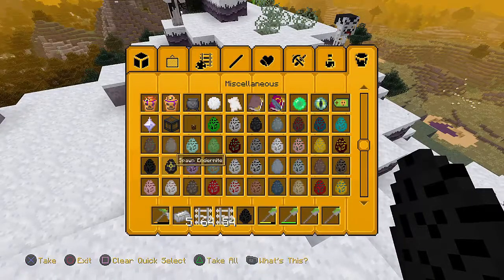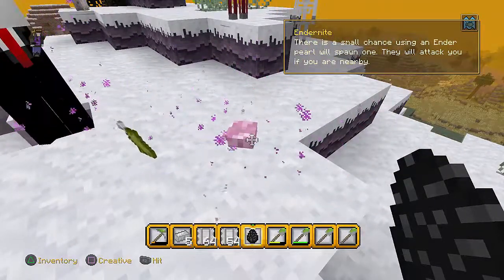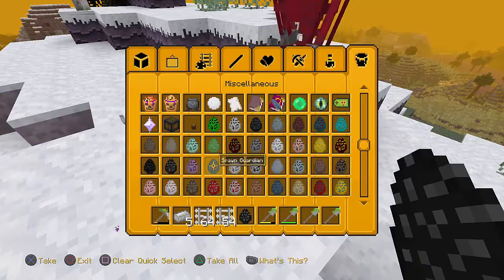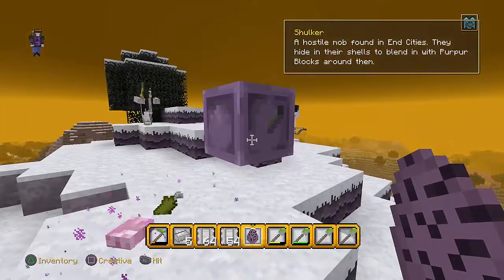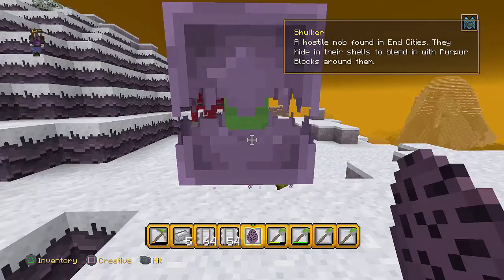I'm loving finding out what these things look like. An endermite — there's a small chance that using an ender pearl will spawn one, and they will attack if you are nearby. A shulker — a hostile mob in end cities, they hide in their shell and blend in with the purple blocks around them.